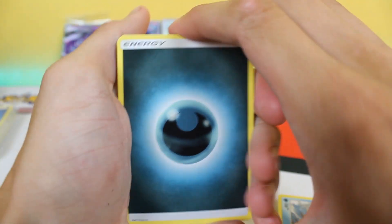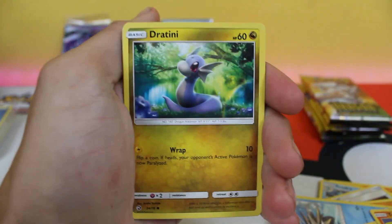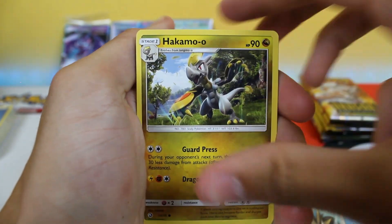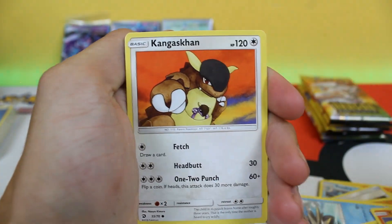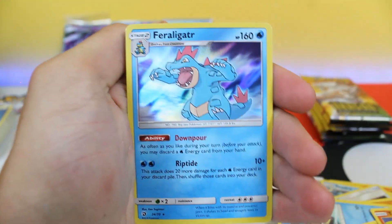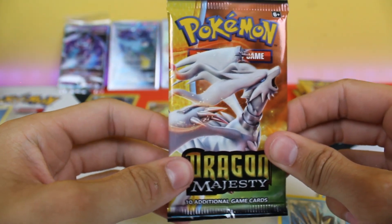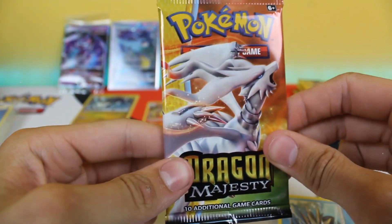One, two, three, four to the front. You know how we do it here. We got lightning energy, Seadra, Switch, Dragonair, Forretress, Salandit, Swablu, Charmander, Hakamo-o, Wooper — reverse holo Seadra — and holo Hydreigon. Nice! There must be a holo in every pack — it really is looking like that. This set is just so awesome.